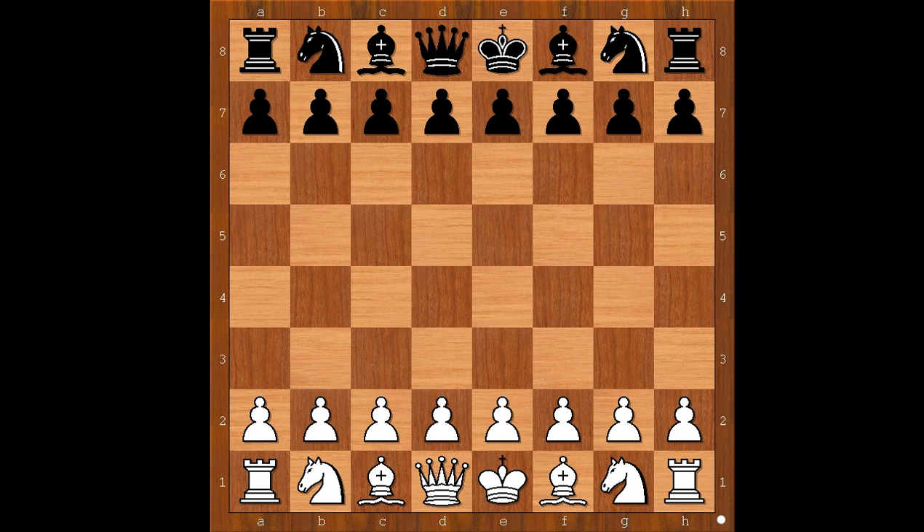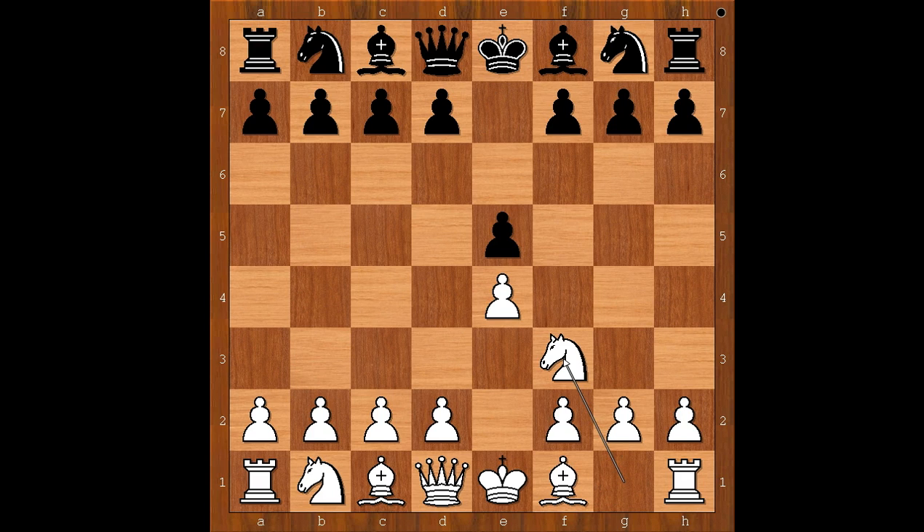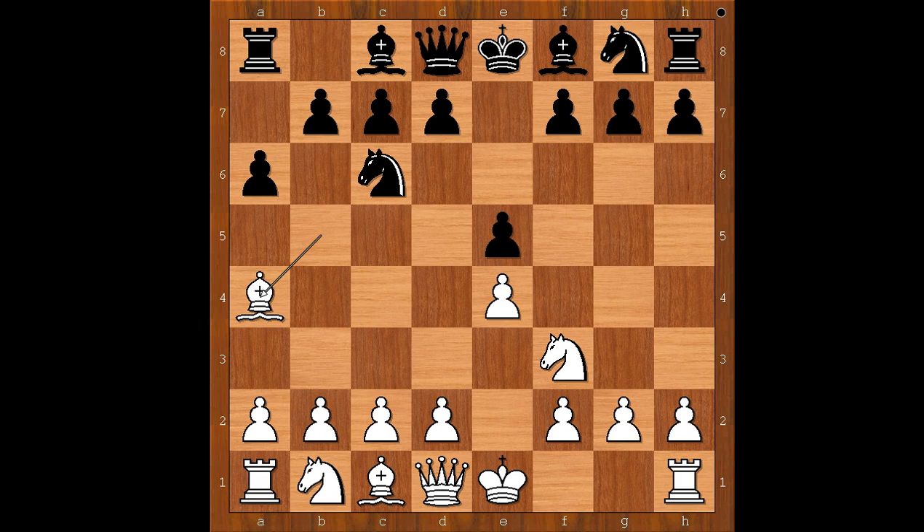Bersamina had the white pieces and he started with e4. Jan Gustafsson played e5, Nf3, Nc6, Bb5 - the Spanish opening - a6, Ba4, Nf6. Bersamina castled kingside, b5, Bb3, Bc5.